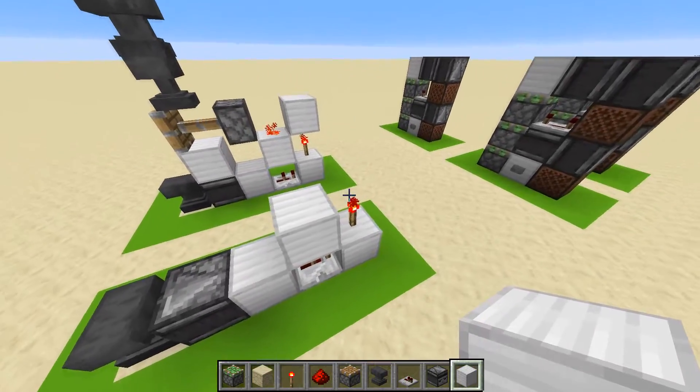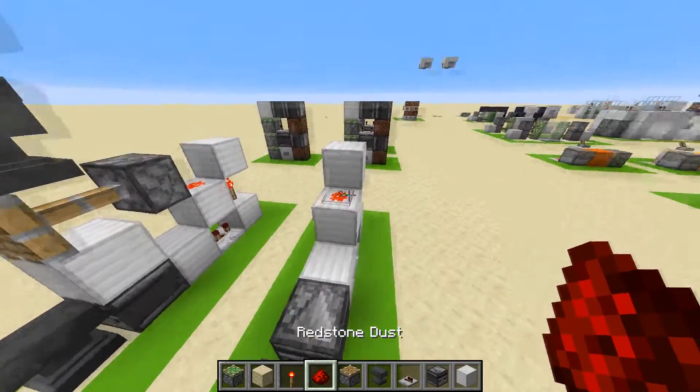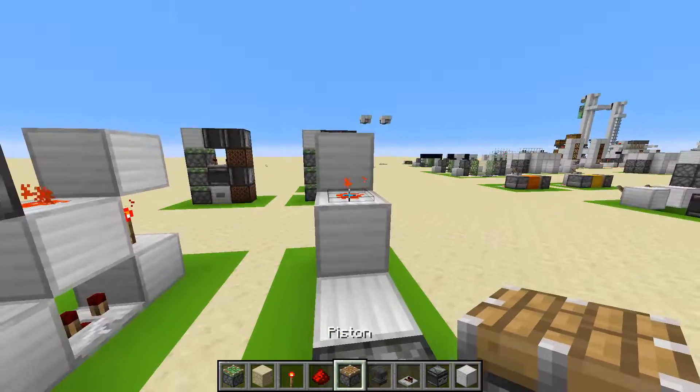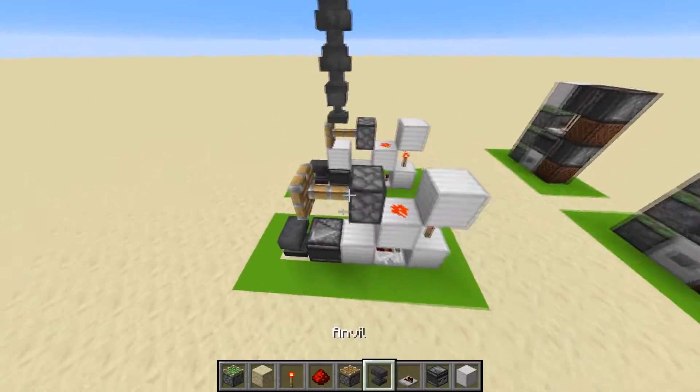On the second block you also want to put a redstone torch with a block next to that and a block on top. Then place some redstone dust on top with a regular piston right next to it, and that's the contraption already made.